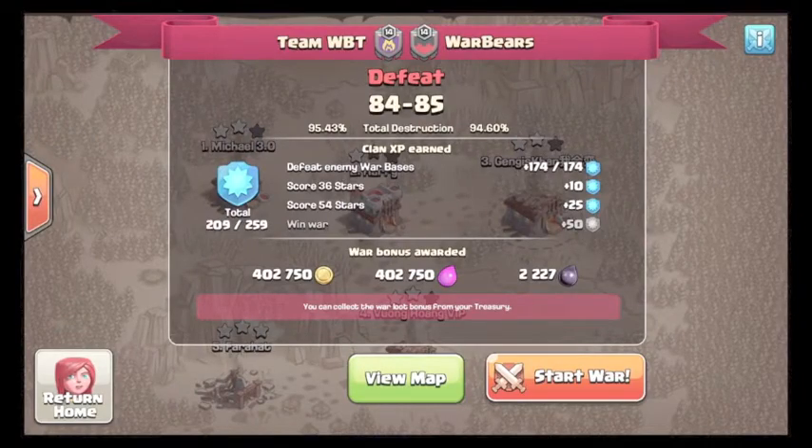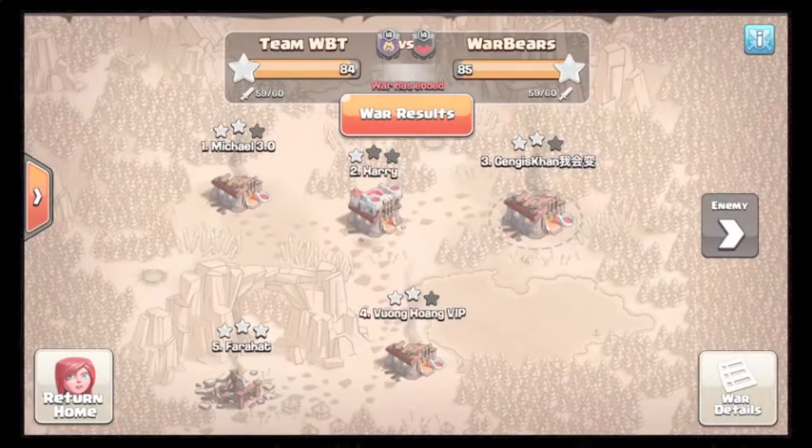This is a recap from Team WBT. The matchup was against Warbears — a 4-10-16 even breakdown for a random spin. We ended up losing by one star, but had the overall percentage. We had three 10v10s, they had two. We had one dip fail, they did perfect.